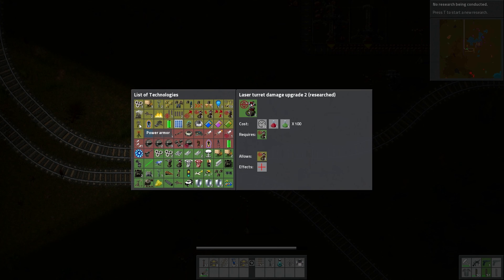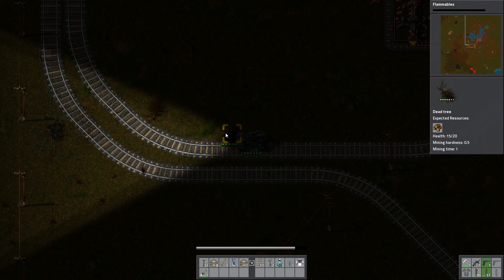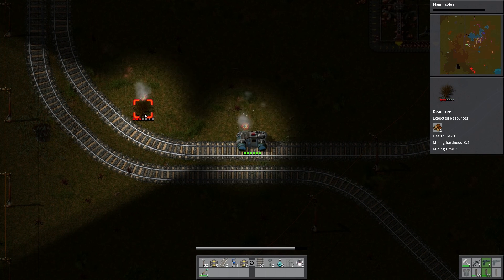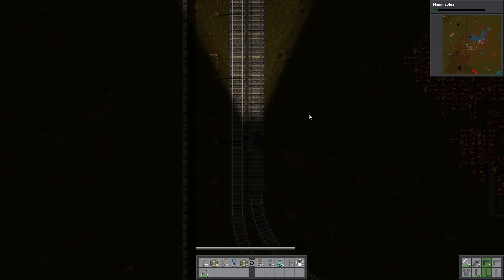Hmm — power armor? No. Energy shield equipment — that's kinda cool. Flammables, yeah — flamethrower, that sounds nice. Dead tree, go away. You too. I don't want any trouble.